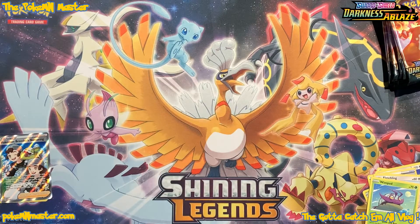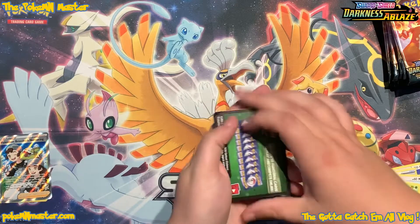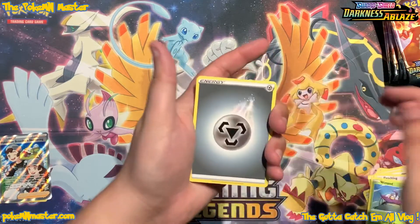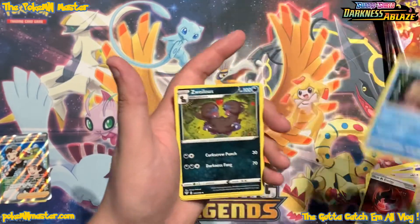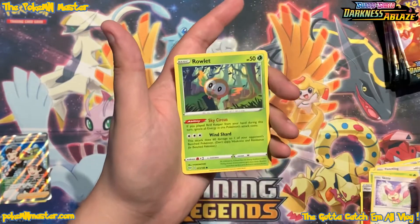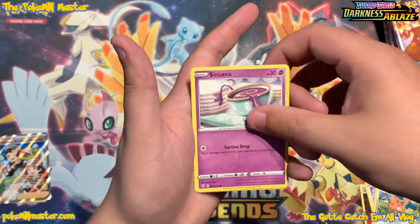The centering on Darkness Ablaze has been awesome, way better than Shining Legends. I'm hoping that once we eventually do hit Charizard VMAX, it is mint. I'm really hoping that once we hit that Charizard we're going to have a good shot at getting a 10, because the centering on Darkness Ablaze, at least so far for us on the channel, has been absolutely awesome.